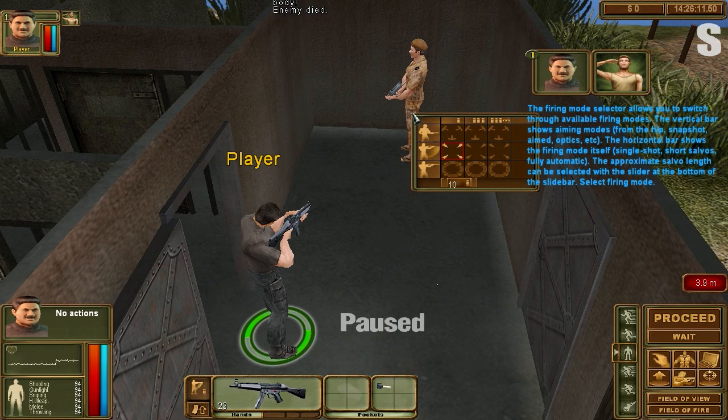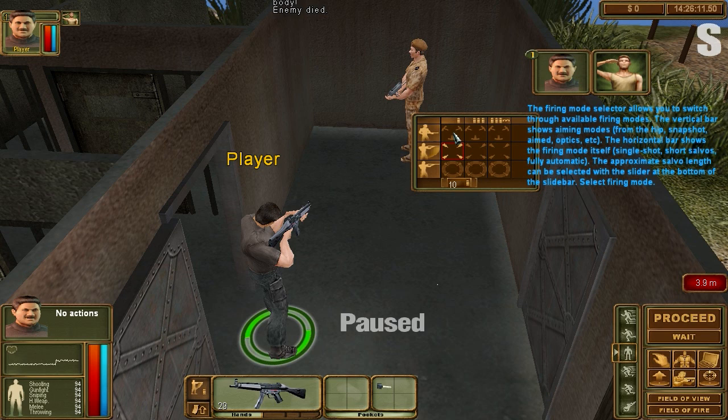You can select the from-the-hip shooting mode using the firing mode selector — point the cursor at the enemy and right click. The firing mode selector allows you to switch through your available firing modes. The vertical bar shows aiming modes: from the hip, snapshot, aimed optics, etc. The horizontal bar shows the firing mode itself: single shot, short salvos, fully automatic. The appropriate salvo length can be selected from the slider at the bottom of the sidebar.